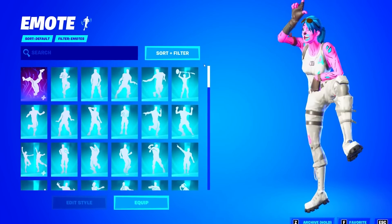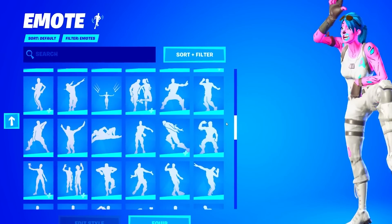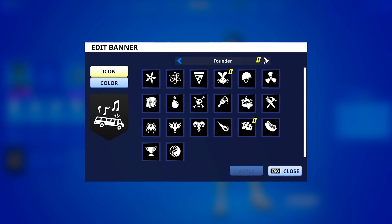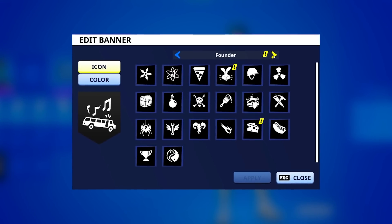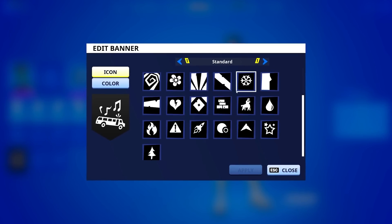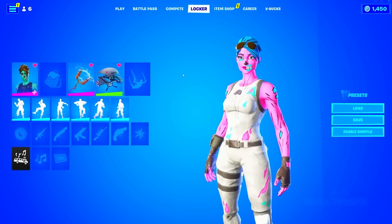I think we've seen enough of the emotes. I want to move on to the banners, and then after the banners we're going to move on to the skins. I want to see if he has the Battle Bus — of course he does, he has it equipped. I want to see if he has the Fortnite logo banner because that's actually really rare. He has the V-Buck one though, that's pretty cool. Sadly, I don't think he has the Fortnite logo one, but that's fine.